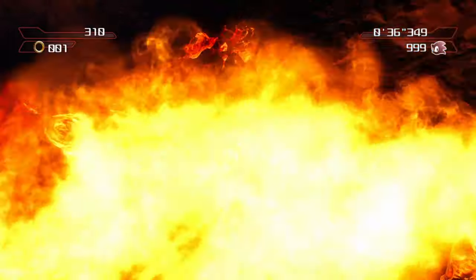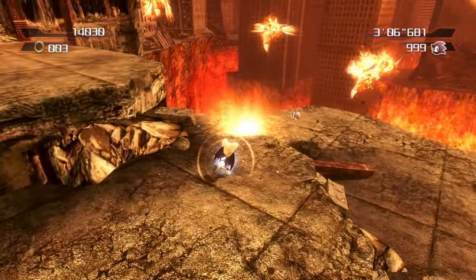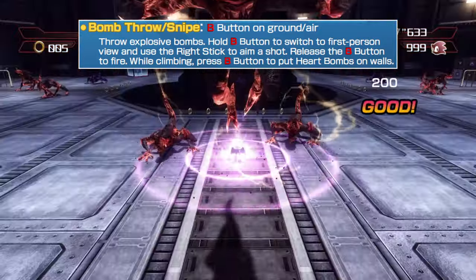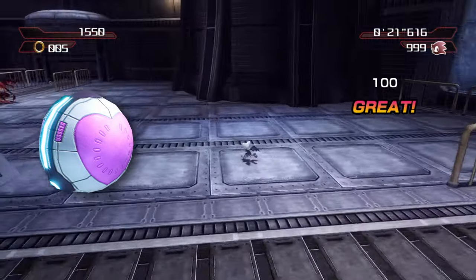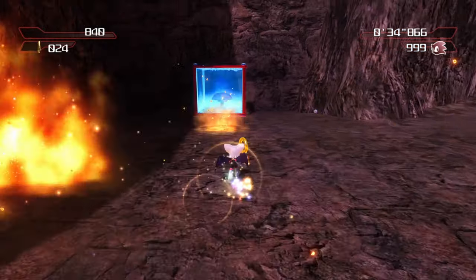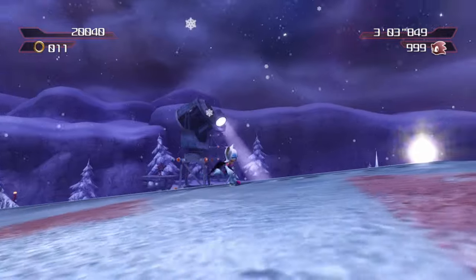Being the spy she is, Rouge also comes equipped with bombs, switching between three different kinds. On the ground, pressing the secondary attack button does the bomb snipe. With the help of a little aim assist, Rouge will launch a one-damage projectile at the nearest target. Holding the button changes to an over-the-shoulder cam for more precise aiming. And yeah, just like Tails, she can chuck these things too.